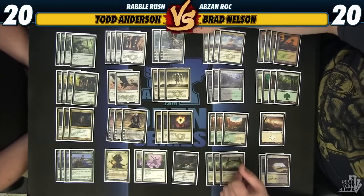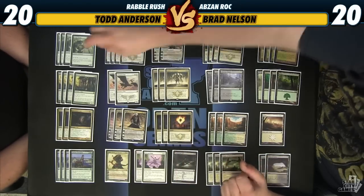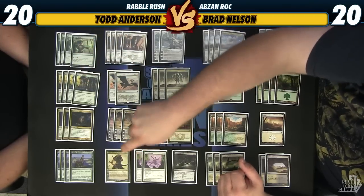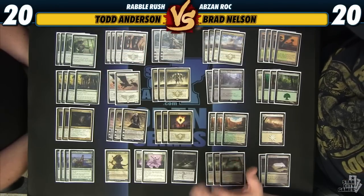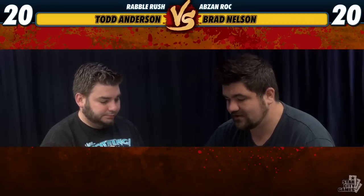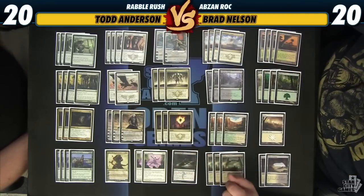Another sweet play the deck can make — I'm testing one Ajani — is you go accelerant into accelerant into High Sentinels, and then if you play an Ajani, you can give all three of them a counter and attack for six in the air. That's a lot of damage. But it's still a normal control deck — we've got some Elspeths and three Sorins to be the punch-out against aggressive decks.